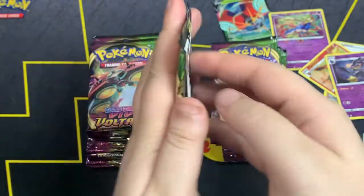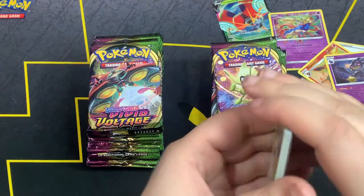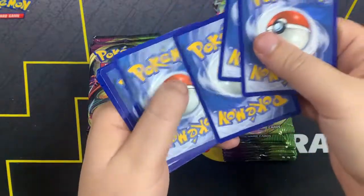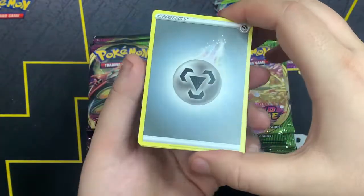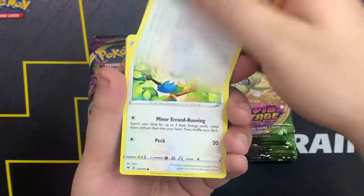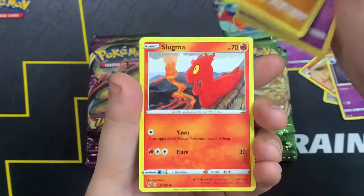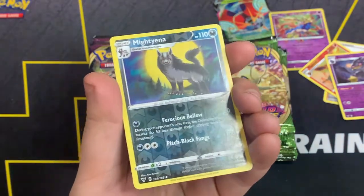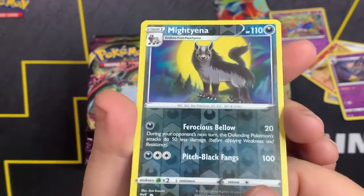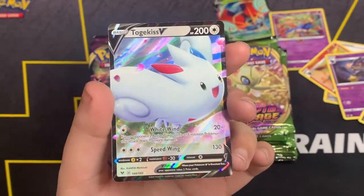Here is the code card. One, two, three, four. We got Steel Energy, Drone Rotom, Swoobat, Loudred, Chatot, Joltik, Karrablast, Mudbray, Slugma. Mightyena has the reverse — I just love this dog, not my favorite but one of my favorites for sure. And Togekiss V — let's go! Two V's for Team Right and we're not even halfway done.